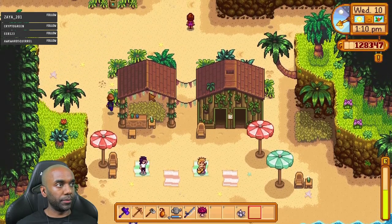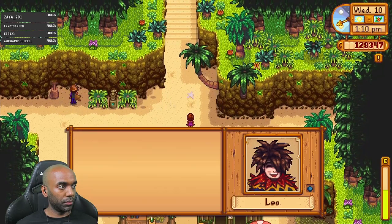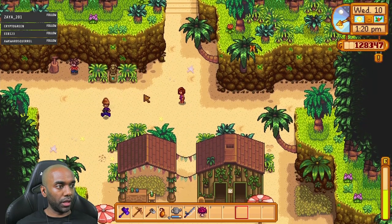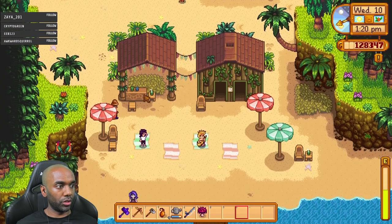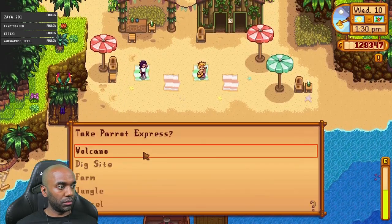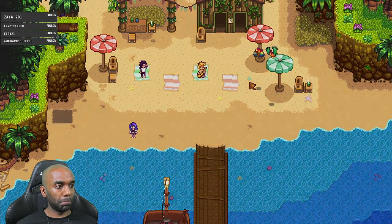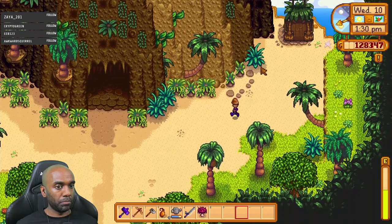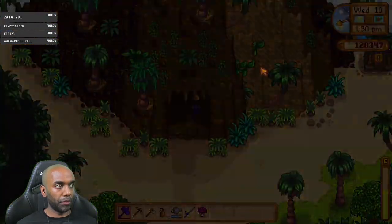I could talk to people - I'm not going to. There's Leo. What up, Leo? Alright, that's that. Let's now go to the volcano. Try and break whatever rocks we can. Break rocks, barrels, kill baddies.